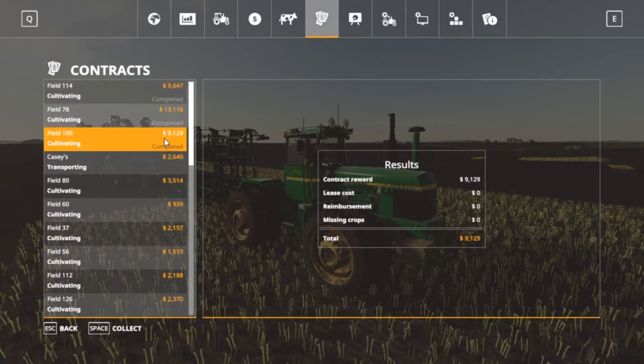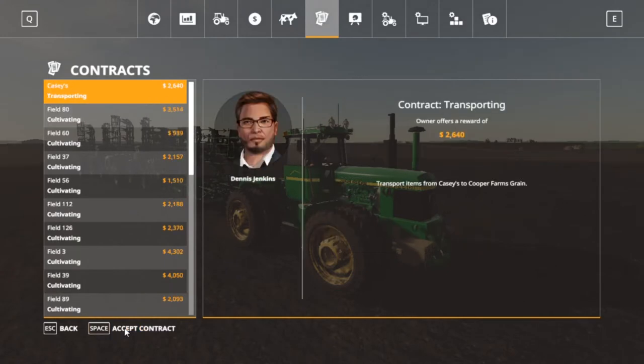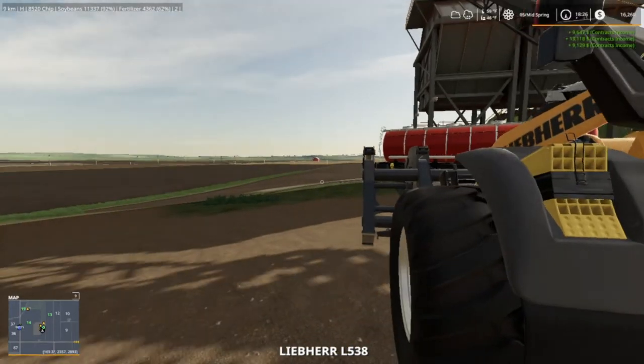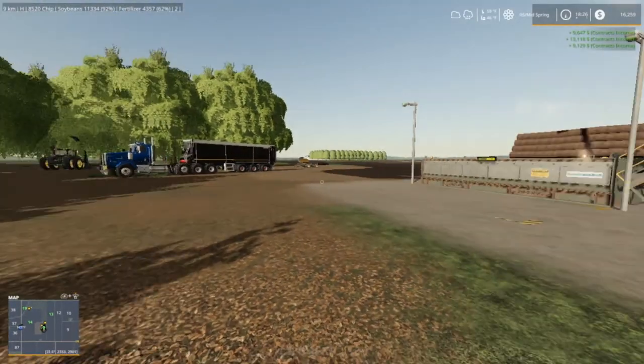We got bill 100 for 91 completed - 78 was 13,000 and 9,600 for that. We're going to collect those. I'm wanting to get some fertilizer missions. Let's go check the wood chipper while we're here - we got some money right there.